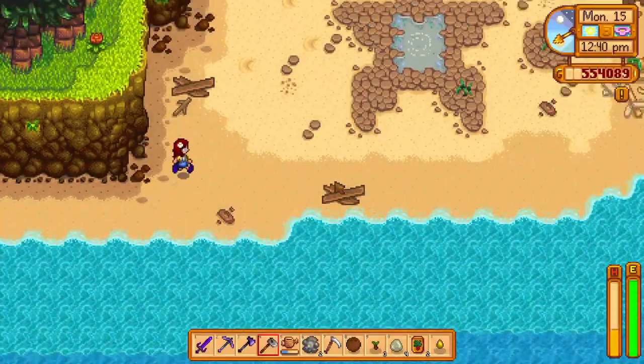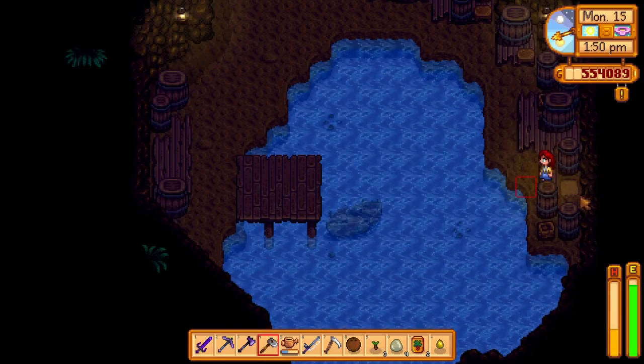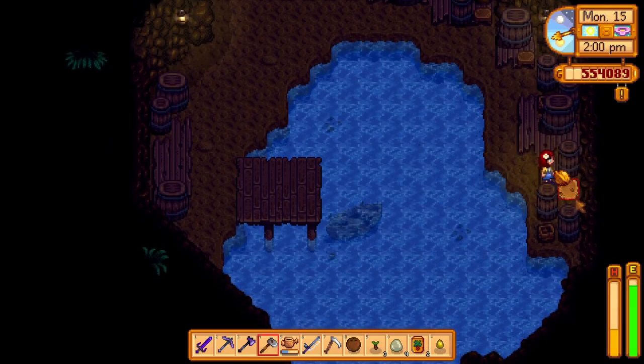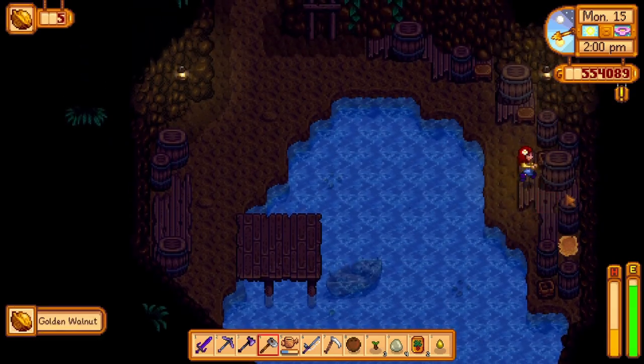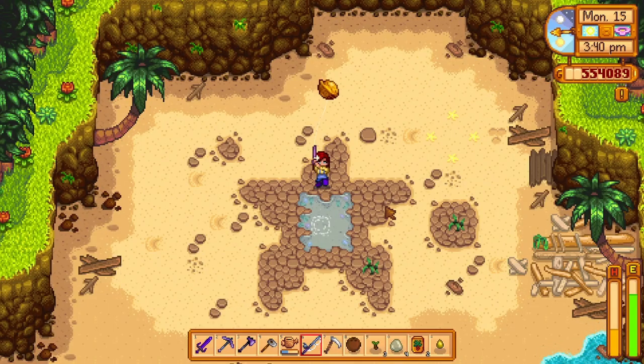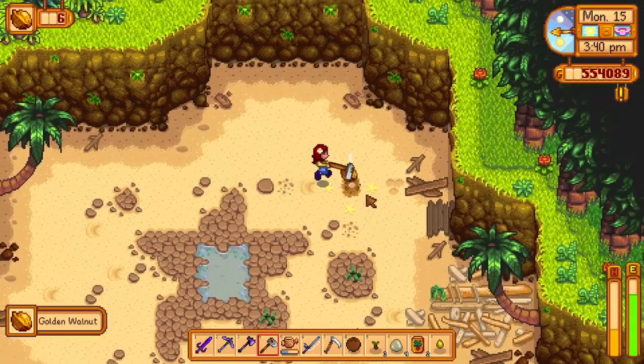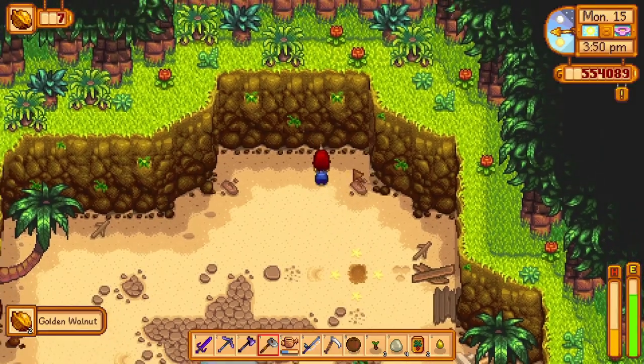Here you can enter a pirate cove and at the very end of the pirate cove, there is a single patch of dirt that you can hoe for a golden walnut. On the beach, you can fish in the star-shaped pool of water for a golden walnut and hoe this little spot over here for another one.